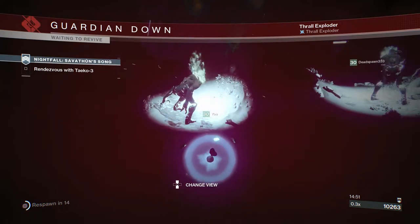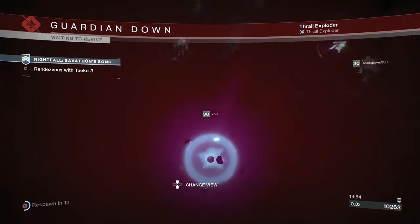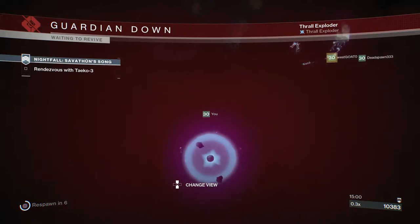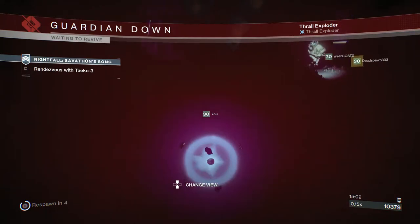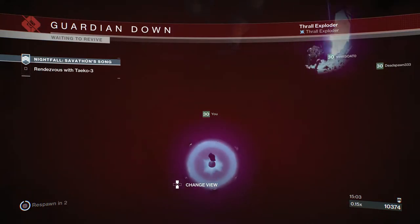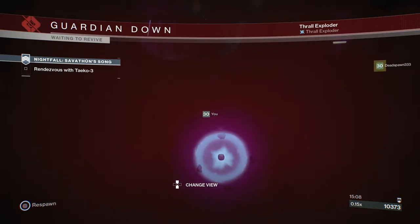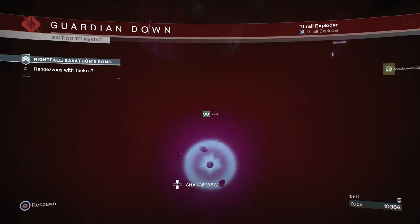What is going on guys, this is Nifty Ghost here back with another video. In today's video I'm going to be telling you the best farm for the Duty Bound auto rifle, which you can get from the Savathûn's Song nightfall. It's a legendary weapon and you can only get it from this nightfall.